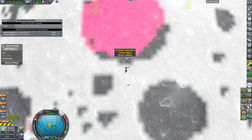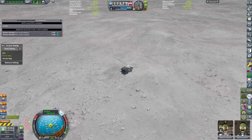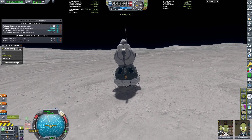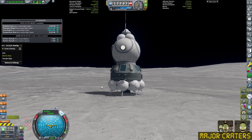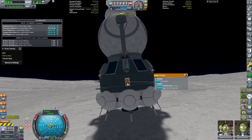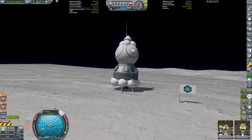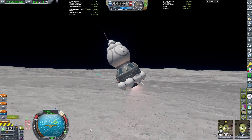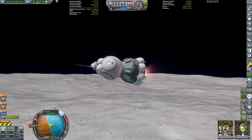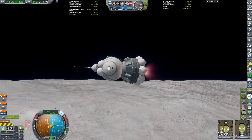Then we do exactly the same thing for the major craters. That's a huge success — three samples are going to be a great leap forward for our technology. It's time to go back home. Our delta-v indicator shows we have 1,676 meters per second left. Going back to orbit should take less than 860 m/s, and escaping the moon less than 400 m/s — there's a good margin to manage the re-entry in Earth's atmosphere.